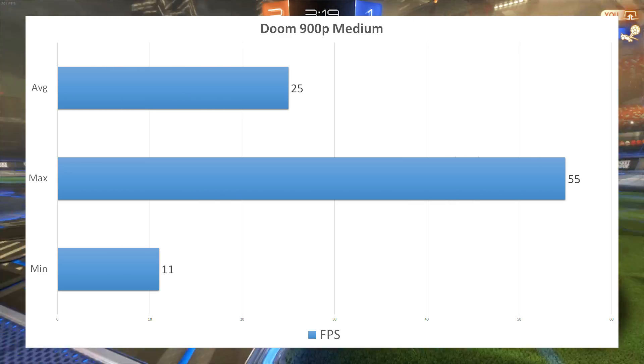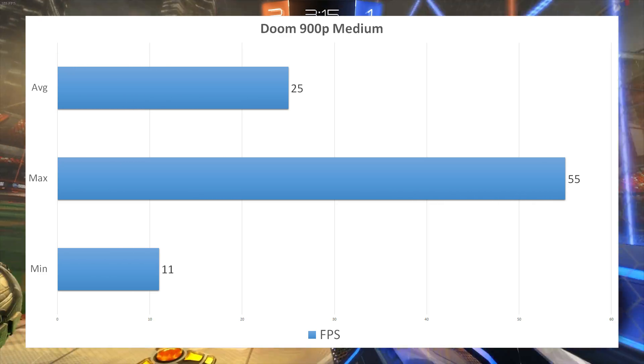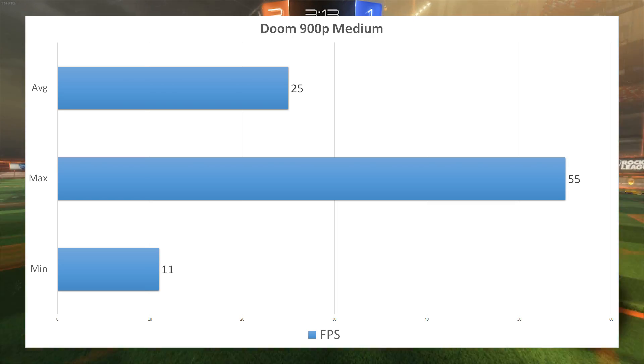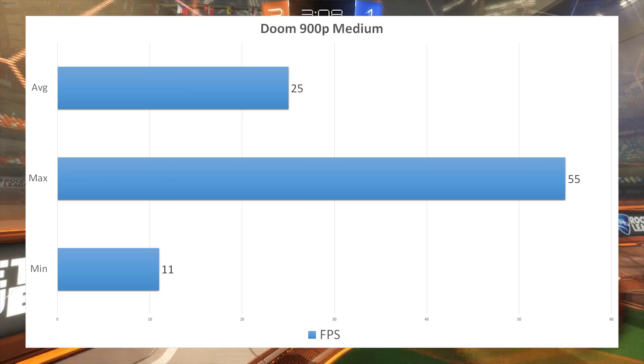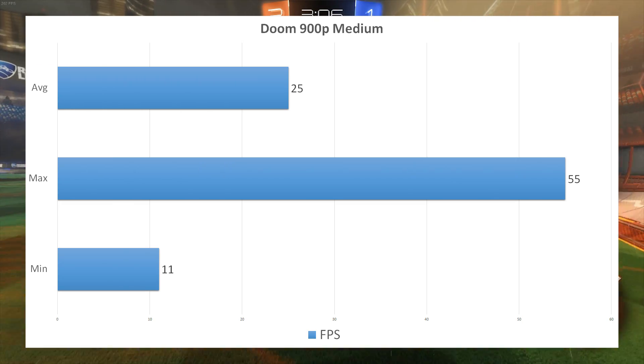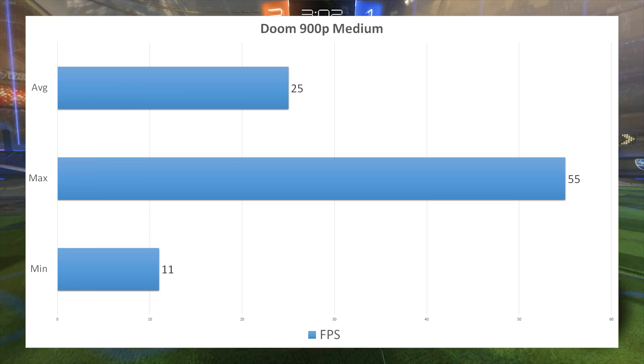Next up we have Doom, which at 1080p the game was pretty much unplayable even at low settings. Dropping to 900p at medium settings, we get a minimum of 11 FPS, an average of 25, and a high of 55. Still not the most enjoyable experience, and I would attribute this to the VRAM limitations of this GPU and the high demands of Doom in 2017.